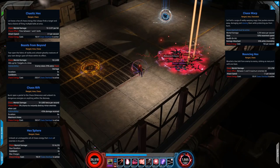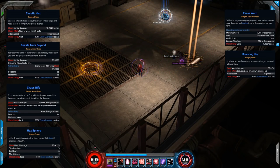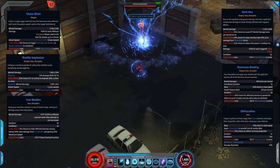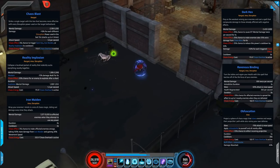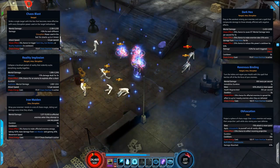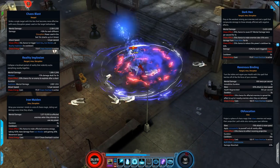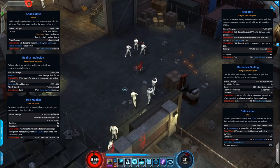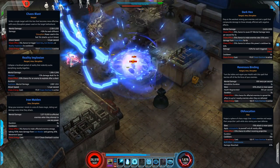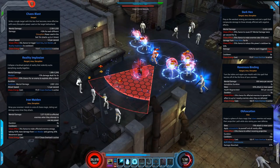Now that we've shown off the chaos skills, we'll show off the disruption skills next. We'll equip the Wiccan enhanced costume, which changes how the skills actually look, so this next section will be a whole lot of fun. Here we go for this final section — as mentioned, we'll look at the disruption skills. The main spender is Chaos Blast: the more disruption powers you use within the last 10 seconds, the more the damage of this skill stacks up, all the way to 40%. The chaos effect is that it has a chance to trigger Dark Hex, Iron Maiden, or Reality Implosion — which are also all disruption skills.